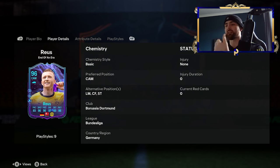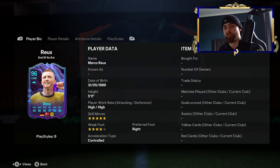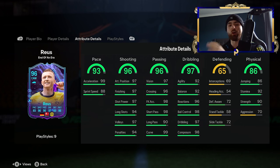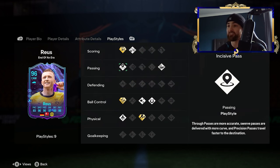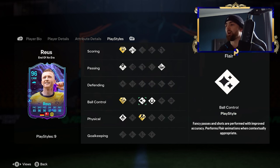Of course, we're going to look at the card first of all. We've got center forward, CAM, striker, left mid — we all know those were going to be his positions available. We've got some beautiful play styles plus, and of course they've dropped the five-star skills on him. Four-star weak foot — I feel like they might as well have just done five because it is going to be his last non-hero icon card. But we've got a nice Technical plus.